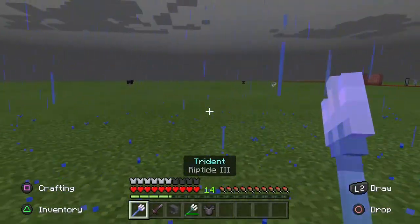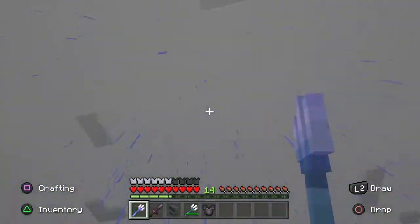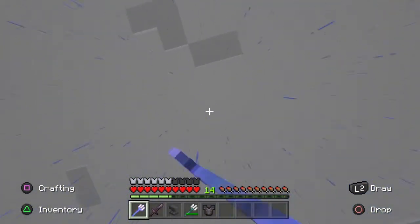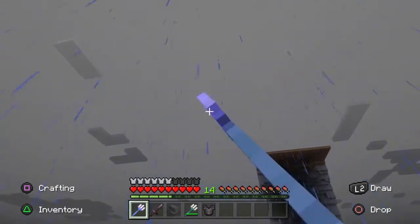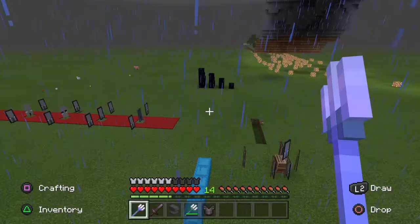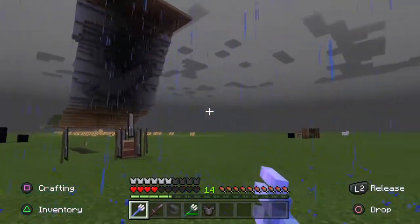Before I show you what the Riptide trident does, I just want to inform you: it does nothing if it's not raining. If it's not raining, this doesn't work. But yeah, this is a pretty cool ability.